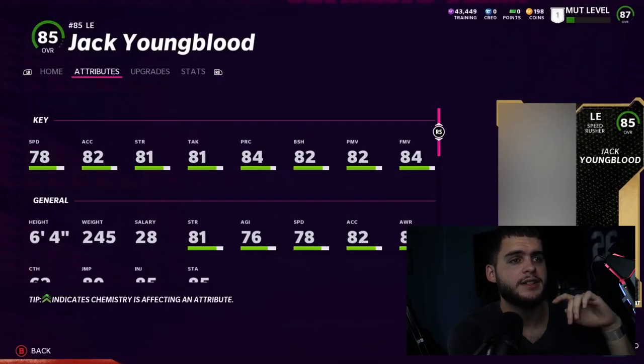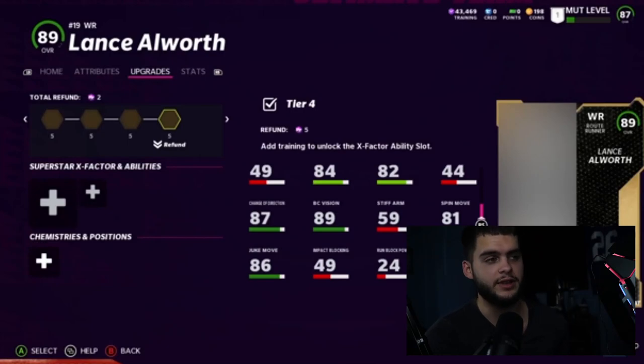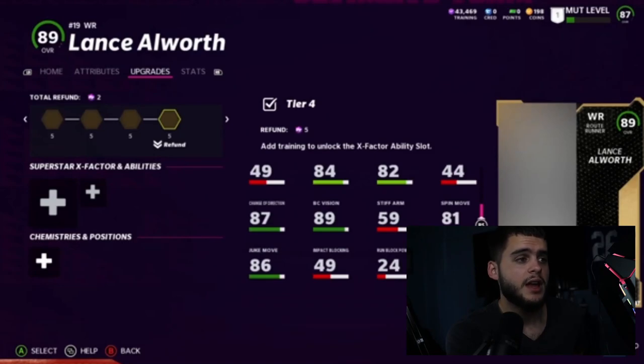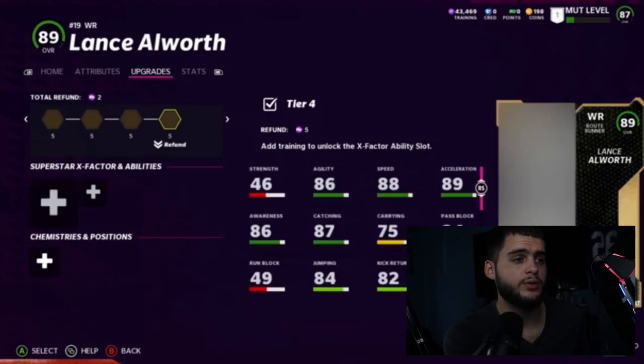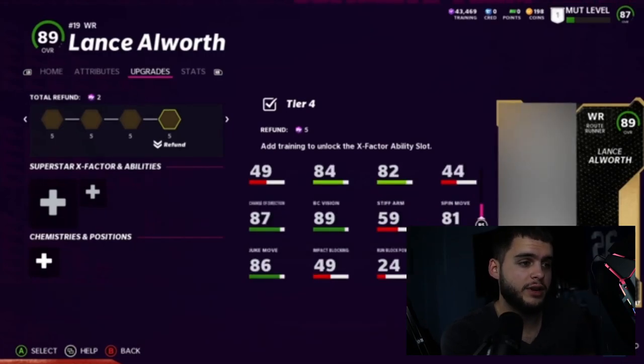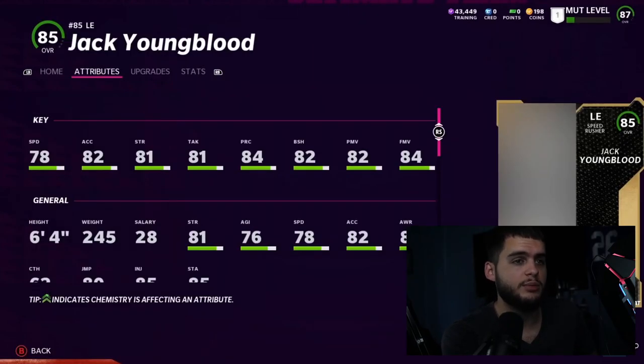Let's get into the players. Lance Allworth's 89 card — the stream was a bit laggy so it's a little blurry — shows 88 speed, 89 acceleration, 86 agility, 87 catching right off the rip. He's going to be one of the most athletic wide receivers in the game, one speed behind Tyreek Hill. He also gets 87 change of direction and 86 juke. Lance Allworth is really, really good. The speed alone sets him apart.